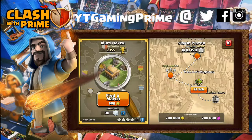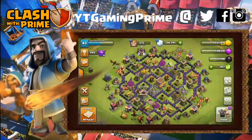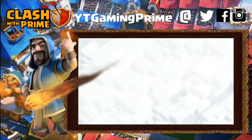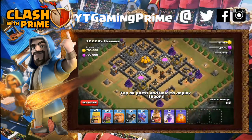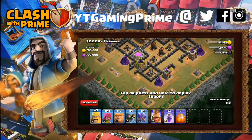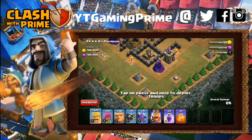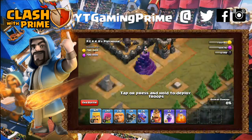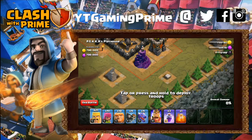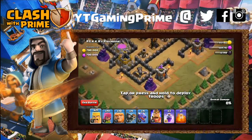So guys, let's move to the attack, but before then, we will look at the base and plan our strategy — how we will attack it. What we're going to do is first deploy our 2 Giants at the Wizard Tower and the Archer Tower, and for cover, we will deploy 15 Archers to destroy the Wizard Tower and the Archer Tower.